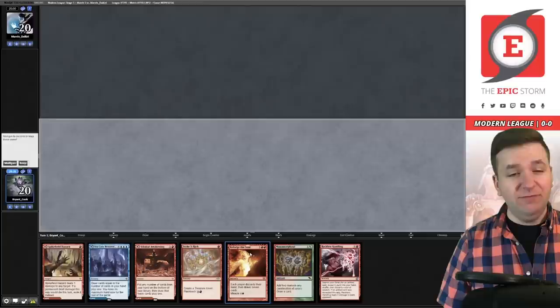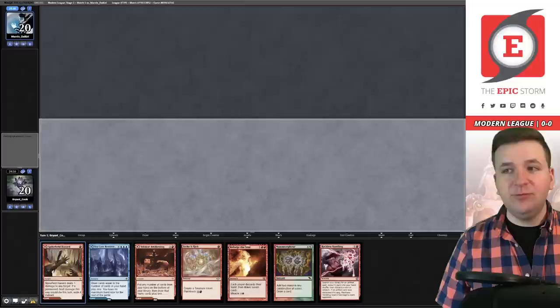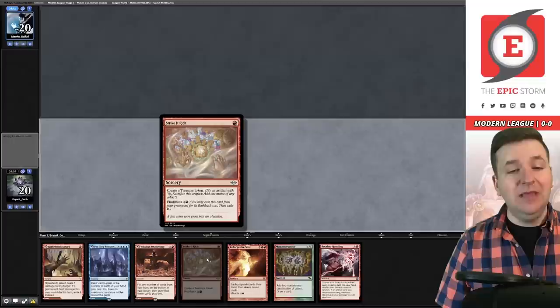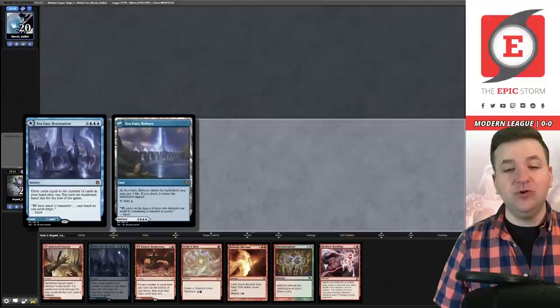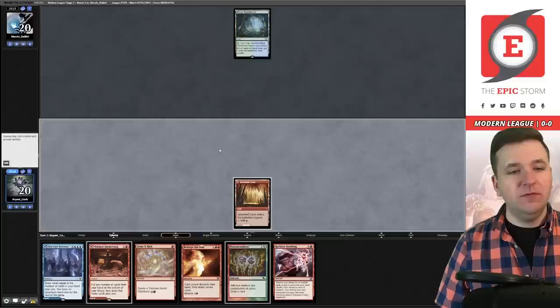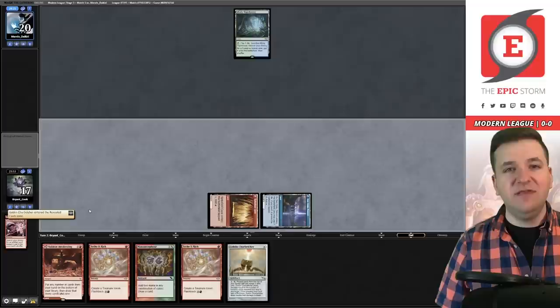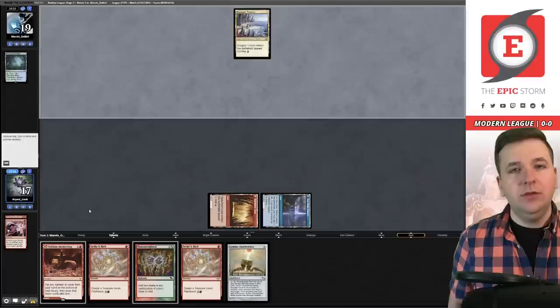So we have Reckless Handling and Reforge, which is a little awkward. We have a way to tutor out Belcher — we could do it on turn two, so we'll keep this. I really wish I had an untapped red source; both Spike Field Hazard and Valakut Awakening come into play tapped, so I can't play Strike It Rich on the first turn. I have to go turn one tap land, turn two lightning bolt myself for the Seagate Restoration, then Reckless Handling. We'll play the Hazard. Past the turn. Misty Rainforest — another Strike It Rich. Now we'll cast Reckless Handling: Goblin Charbelcher. We discarded the Reforge — probably the best case scenario.